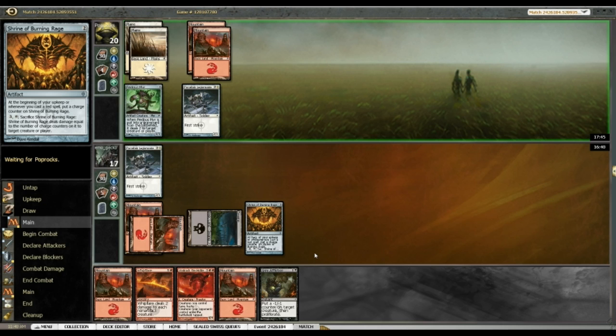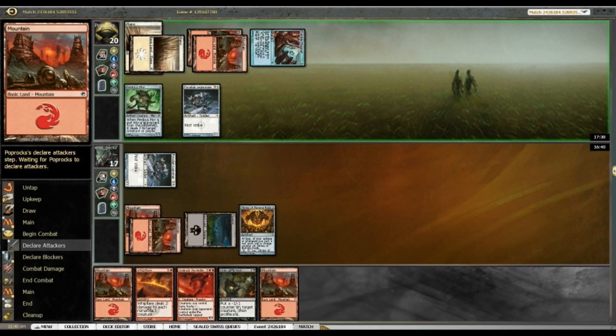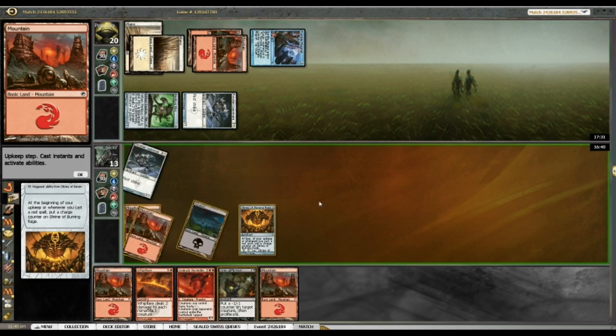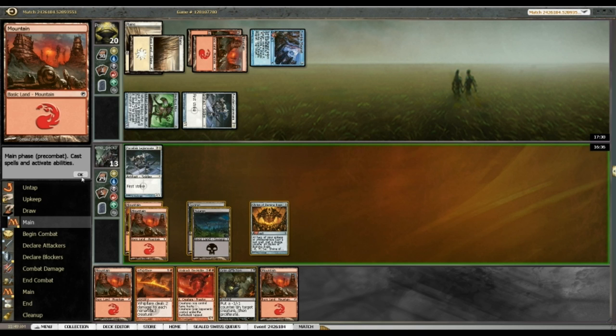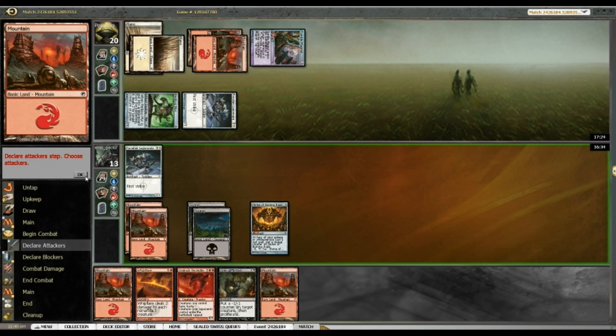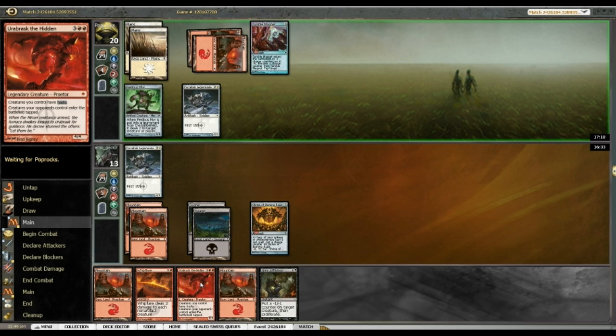If my opponent attacks with both, I'll snap-block Legionnaire into Legionnaire — they cancel each other out, that's fine. Tumble Magnet tapping down my Legionnaire — okay. I've got removal so I don't need to worry too much. I'll leave Porcelain Legionnaire back to block and probably use Grim Affliction on their Porcelain Legionnaire. I assume Tumble Magnet will tap it down again.